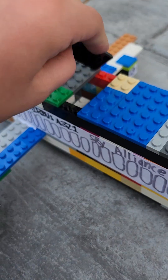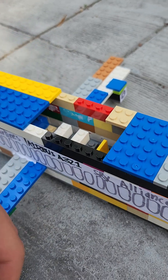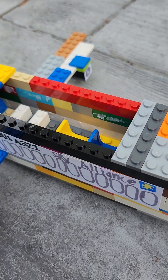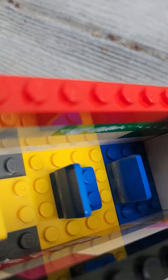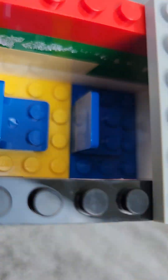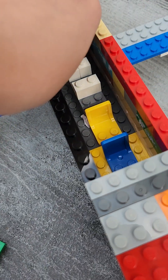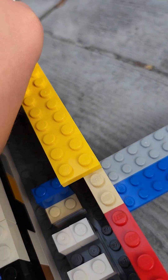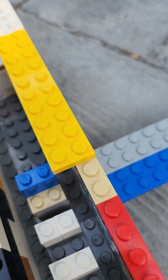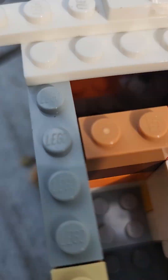That is what the cockpit looks like. That would be the door to the cockpit, where there's really a light wall and some seats. And this right here would have been the door to the lavatory. This plane does in fact have a lavatory.